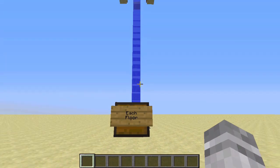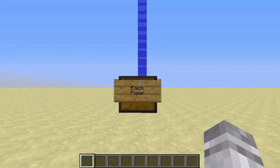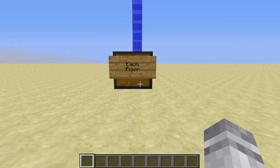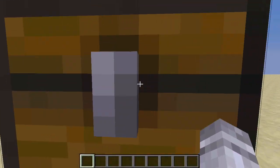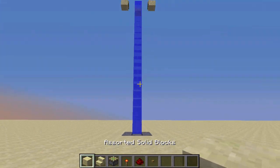Now if you want to turn this elevator into a multi-level elevator, it gets a little bit more expensive and you need to use pistons. Here are the materials you will need to build each level: assorted solid blocks, two stairs, one sticky piston, one redstone torch, six redstone dust, and one wooden button. It needs to be wooden because it has a longer delay than a stone button. Plop all those items into your inventory and you are ready to build.